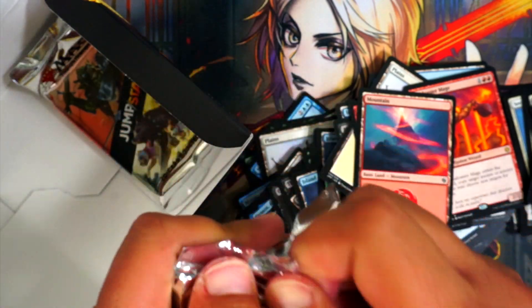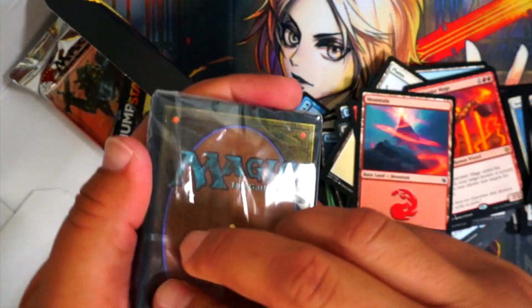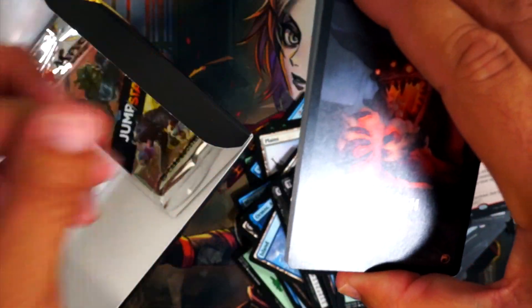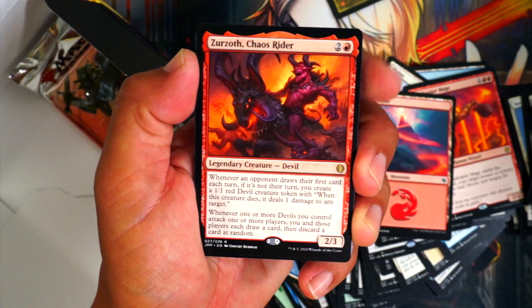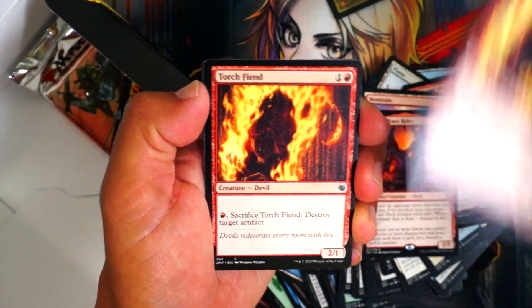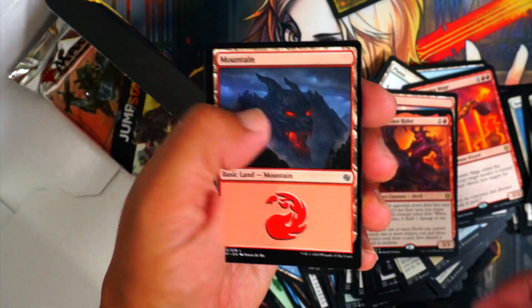We need a Phyrexian pack and maybe Angels or Eagles. I opened this one already and got the new card from it, which apparently did go up in price, so that's good at least. The card that went up — we got some value there. And the land looks pretty cool. I didn't really know about the lands before.